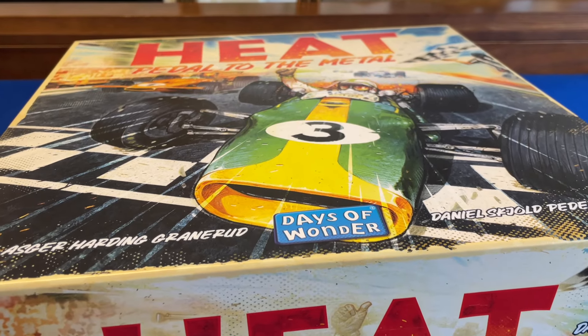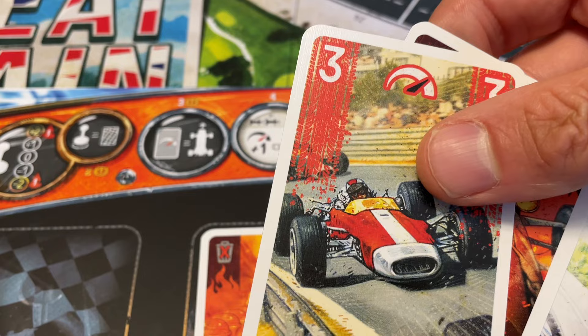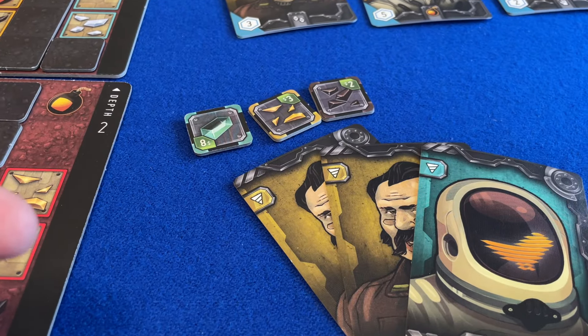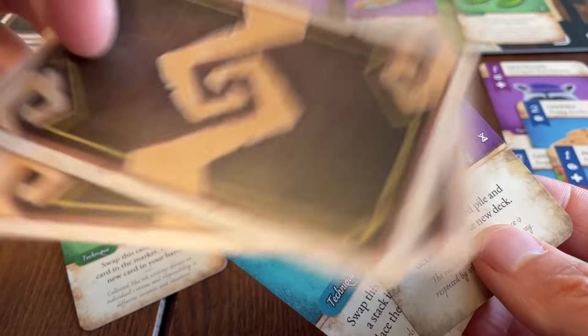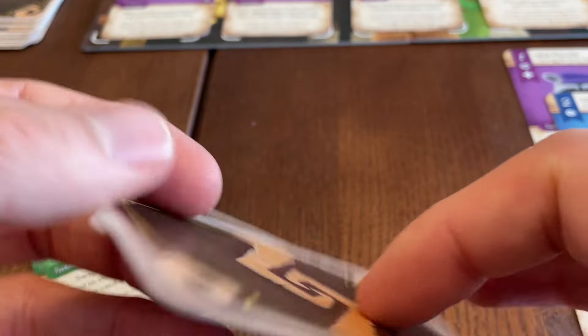This is true of Heat, where you can choose freely how many of the cards you wish to retain in your hand and how many to discard. It's true of Super Motherload, where only your activated cards are discarded. And it's true of Dale of Merchants, where you have to spend an action if you want to discard any unused cards from your hand.